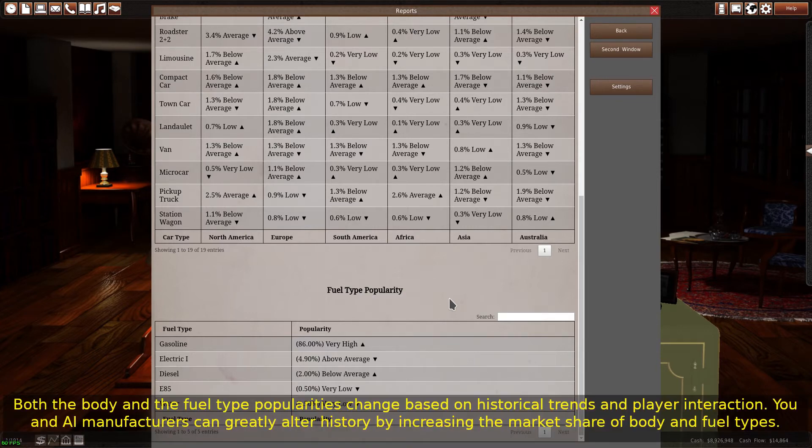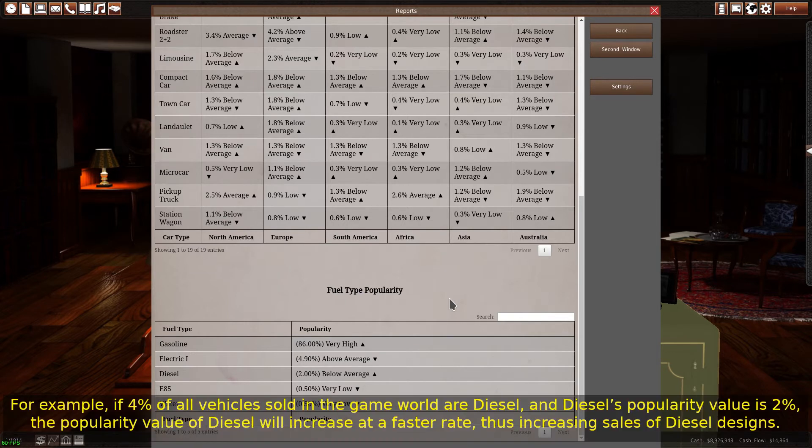Both the body and the fuel type popularities change based on historical trends and player interaction. You and AI manufacturers can greatly alter history by increasing the market share of body and fuel types. For example, if 4% of all vehicles sold in the game world are diesel and diesel's popularity value is 2%, the popularity value of diesel will increase at a faster rate, thus increasing sales of diesel designs.